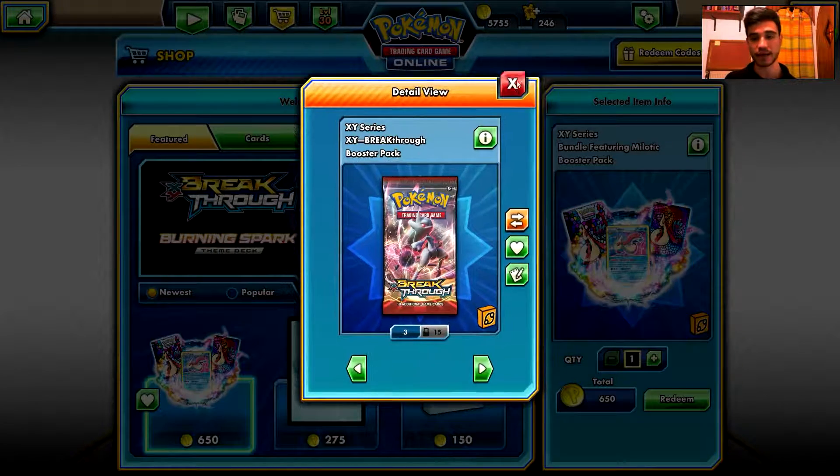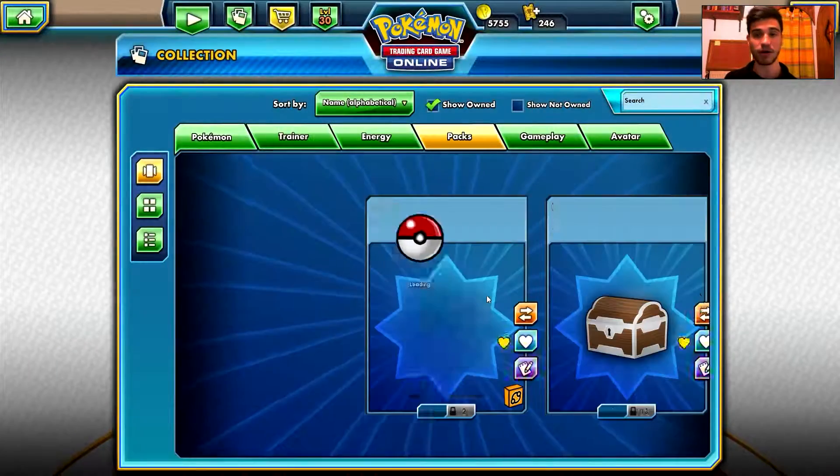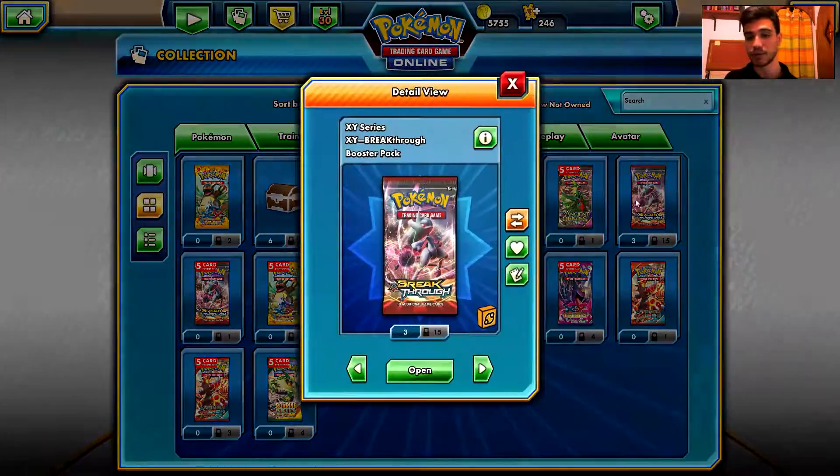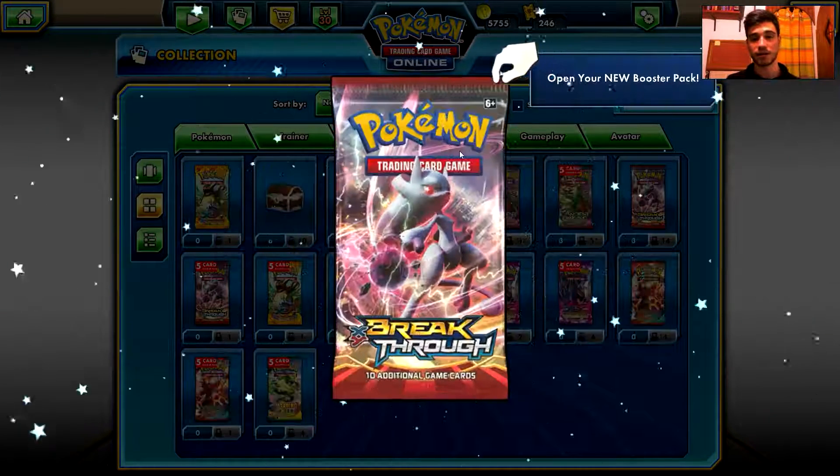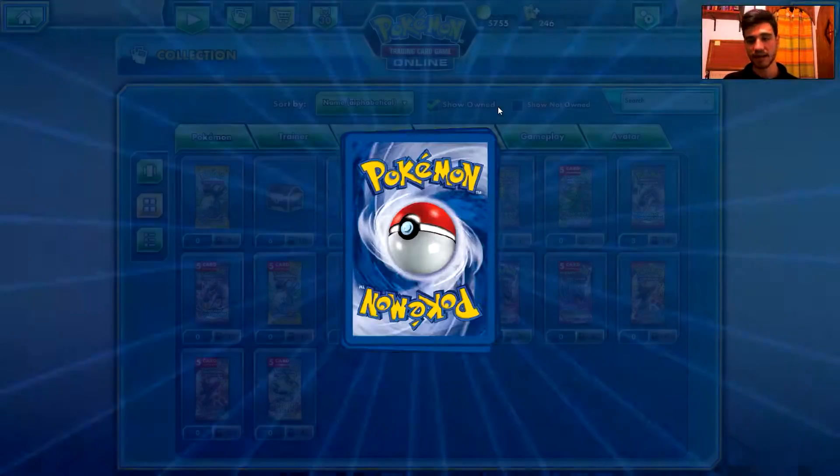What I'm going to do is go to my collection and open all 15 trade-locked Breakthrough booster packs that I have. I got those trade-locked booster packs from the versus mode versus reward ladder. I'm not going to open the three tradable packs. What I hope to get from those 15 booster packs is as many Mewtwo EXs as possible — I want ultra rares. No break cards, thank you, but break cards are also welcome.